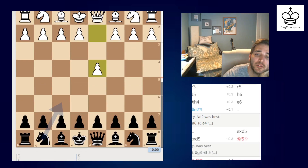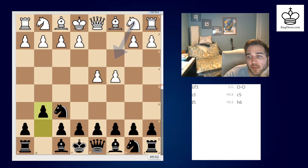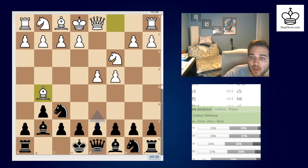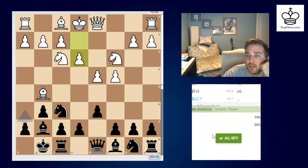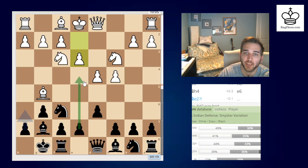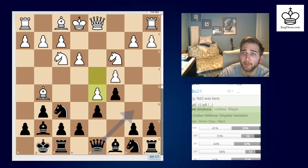Three blunders — oh, interesting. It likes the Grünfeld — I don't play that one, I don't know it very well. Knight bd7 — I did mention that's an idea. Looks like a lot of masters play that — it kind of keeps it flexible whether you want to play e5 or c5. C5 makes sense. D5 is number two on the moves — Smith's law variation, I don't know this variation by name.